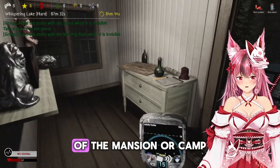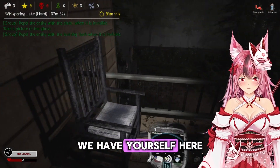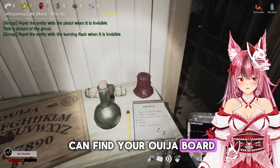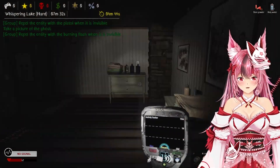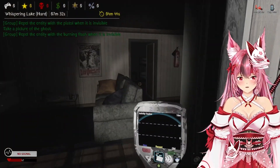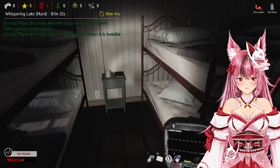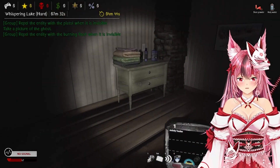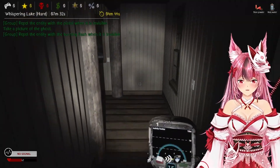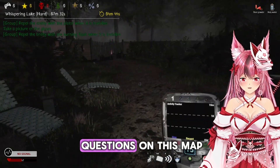So you have yourselves here upstairs — a patio, a nice little room. This is where you can find your Ouija board with one candle there, a living room, bathrooms, and you have yourselves a bedroom over here. Then if you go downstairs you have that little hallway, your kitchen, living room. And that is basically all there is to this map.